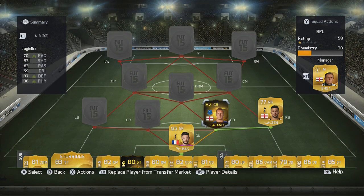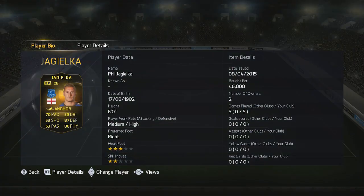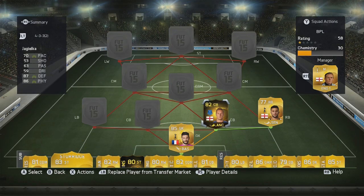Now we have Jagielka and his second in-form card — what an absolute beast he is. If you haven't seen my review on him, it's a really in-depth look at how he plays, please go check that out on the channel. But as you can see just on his base card stats: 87 defending and 86 physicality — what a player.